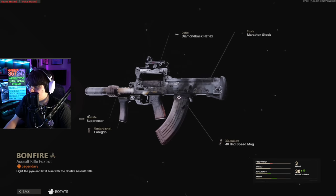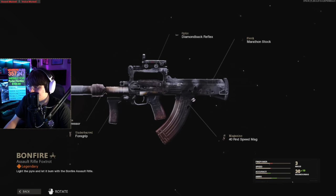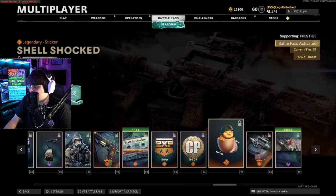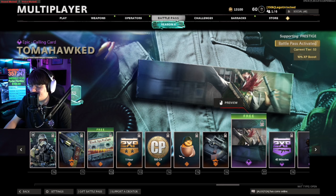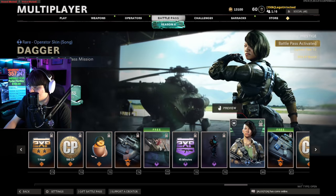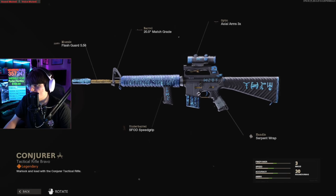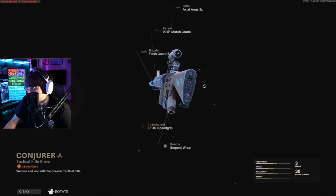Then we've got the Shell Shock sticker. A Groza skin — kind of ugly though. At least we got a Groza skin, not something I'm personally going to use. We've got the Tomahawk calling card. We've got the Rucksack — that's a thing. Another operator skin that's not going to get used.